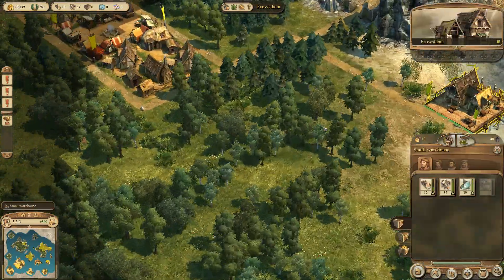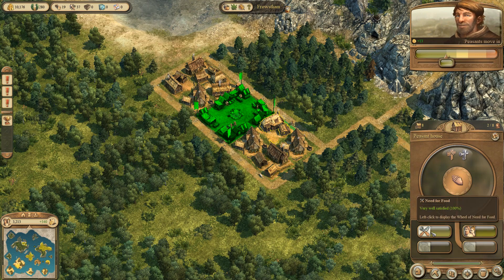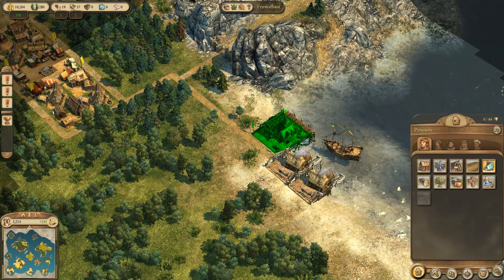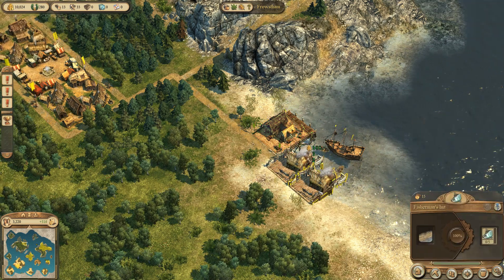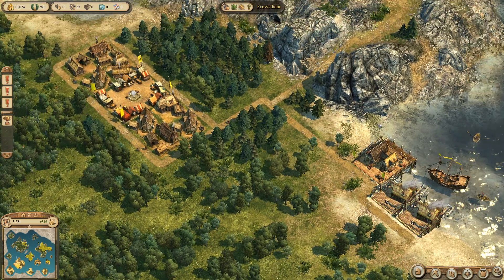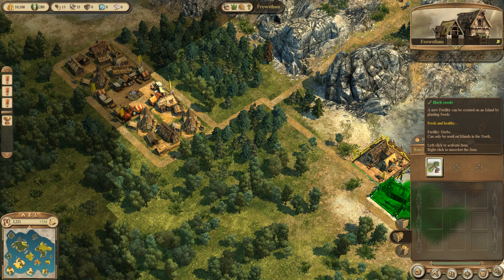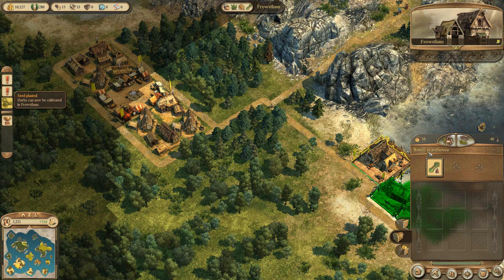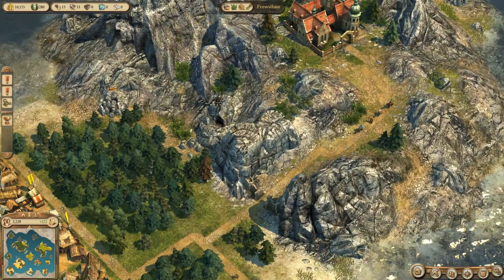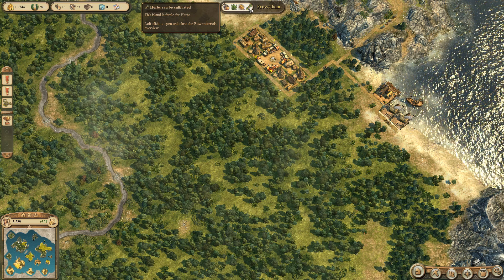What do I do? I need a marketplace. Let's keep it simple — I want to try and spread myself out as much as I can. I'm going to need some housing, not too much housing. I'll keep the roads basic for now as well. I can now do wheat or grain and herbs.